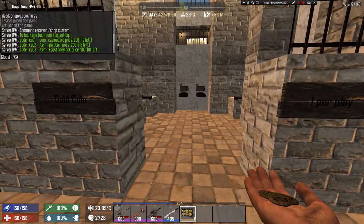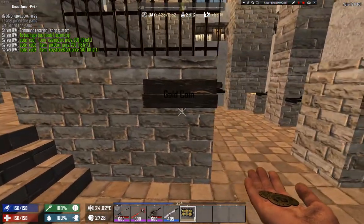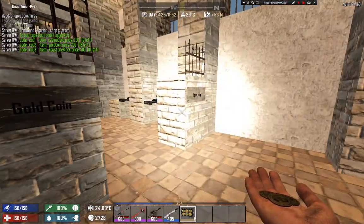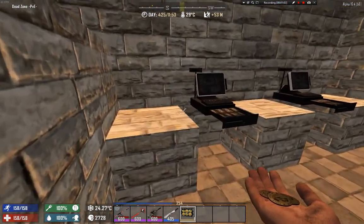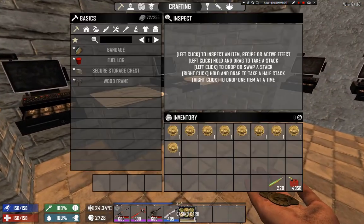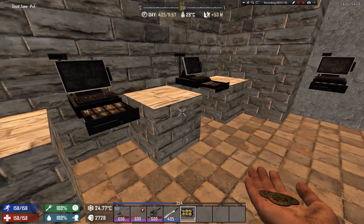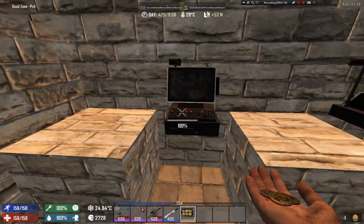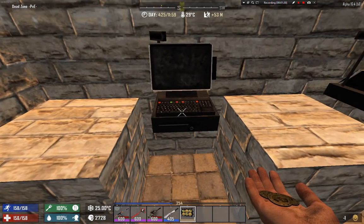When you get the gold coins, you come to the casino which will spawn you around there, and you come to the gold coin section. There are a few machines you can use one by one, and you of course need a casino card, which can be looted from random exploring or bought from the shop.